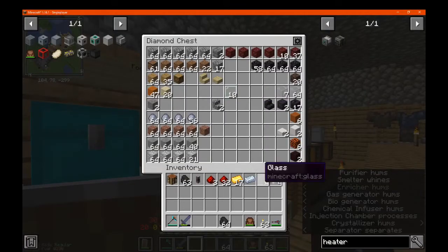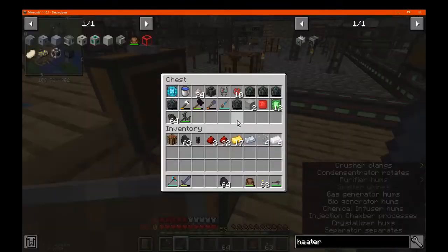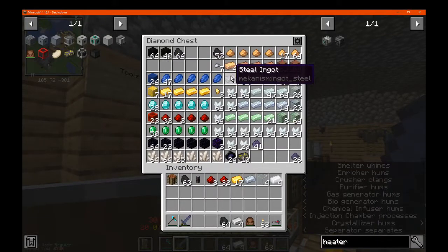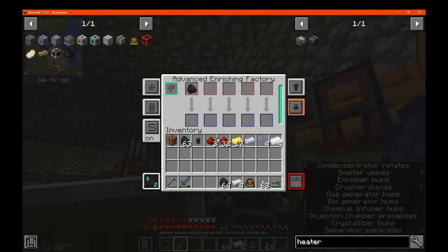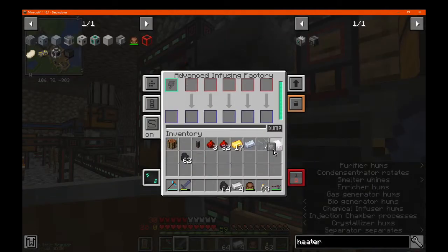We just had enough glass. We don't have anything else there. We just need our iron to be used, correct? Yes, that's technically everything we need — enriched, of course. So this, and that, and this.